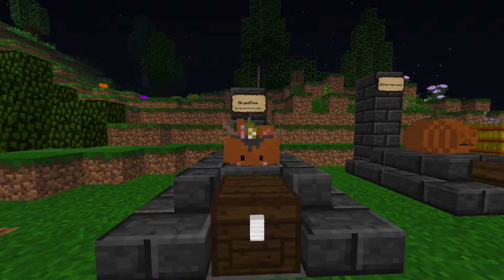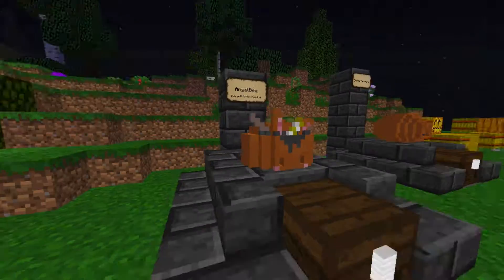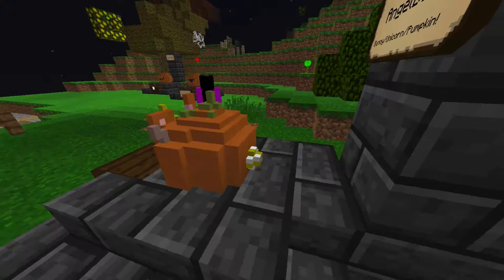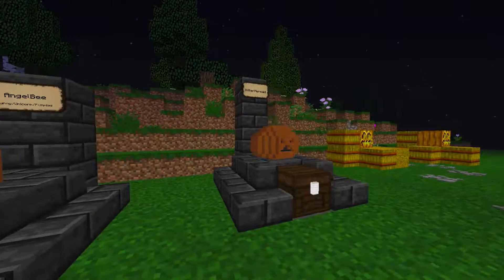Then we got Angel Bees, which is bunny slash unicorn slash pumpkin. I like it. I like the different colors into it — it's not just the pumpkin. I like the little tail in the back. Nice job. Let's keep looking.